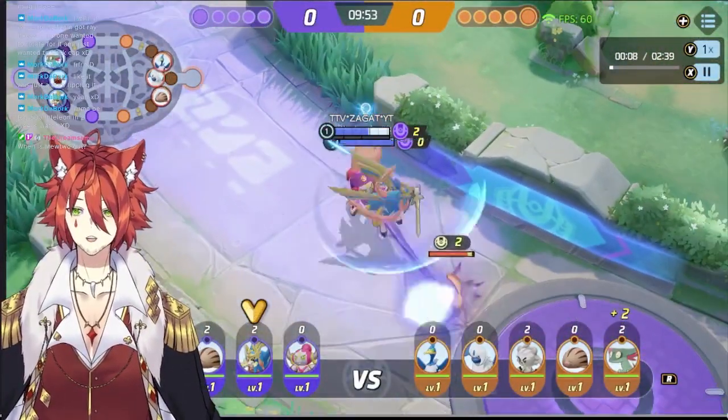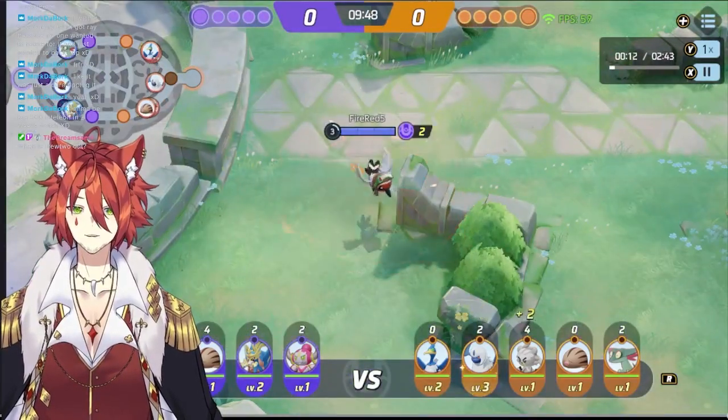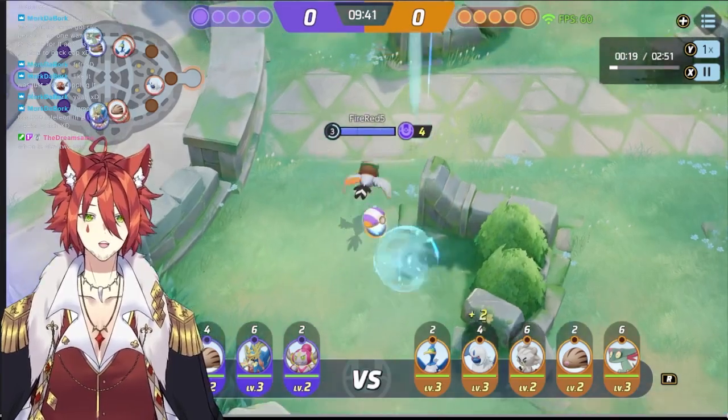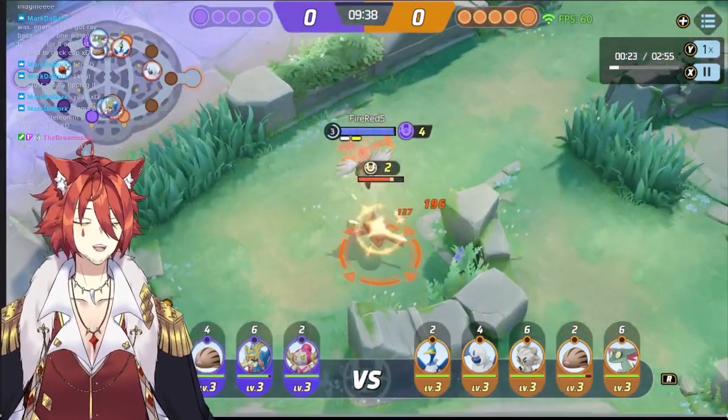We got Zacian and Hoopa bottom, then Dragapult and Mamoswan top, and Talonflame in the middle. That does not bode well, guys. So let me tell you how to do jungle — we'll make this an educational watch.